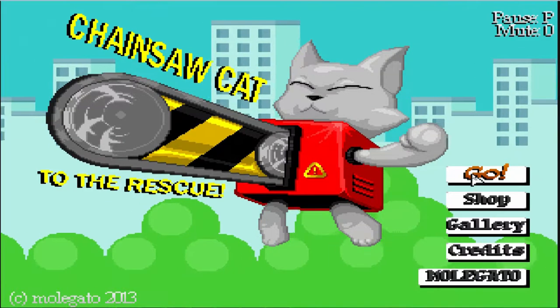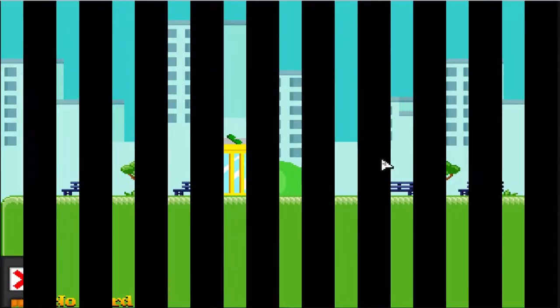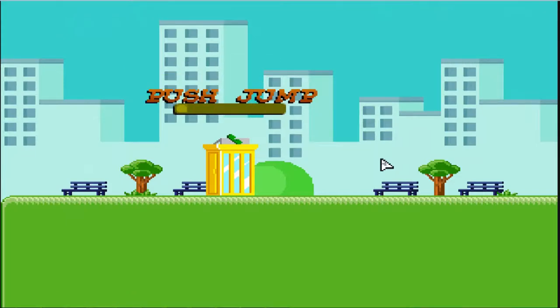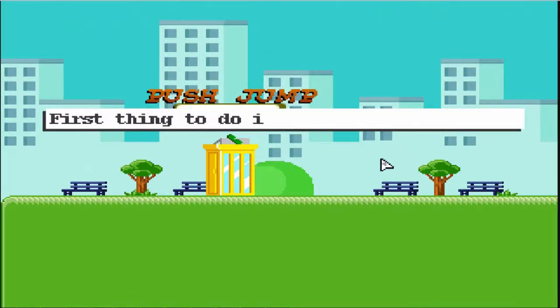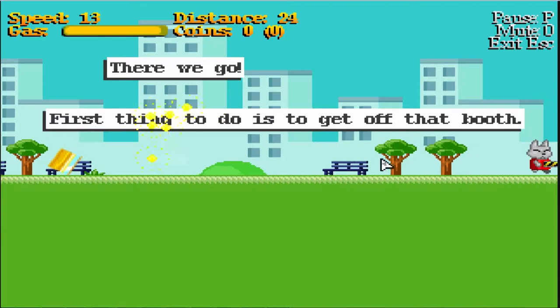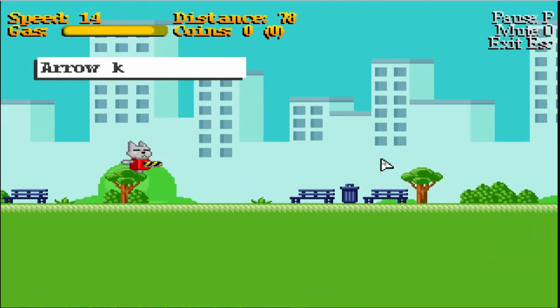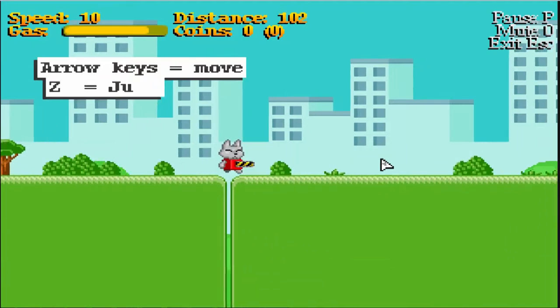Let's have a look and see what craziness I'm taking on today. You can press jump to jump and then press again to do a buzz jump — it's like a buzz saw but with a chainsaw and a cat, so that is pawsome.